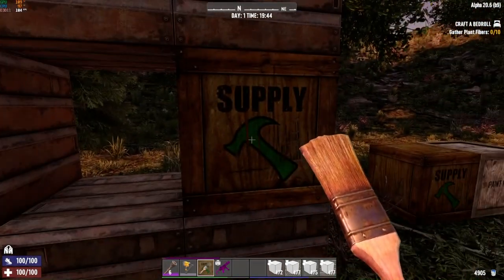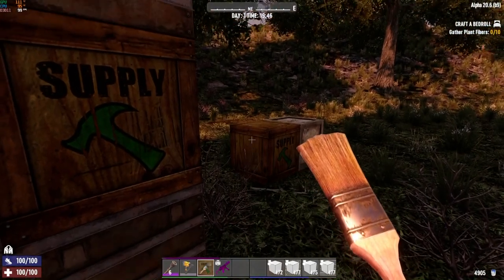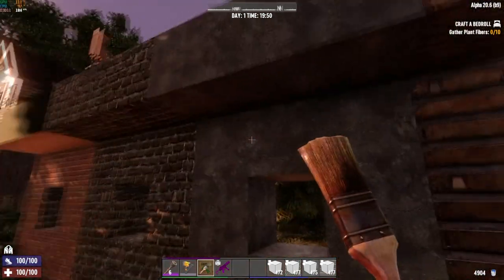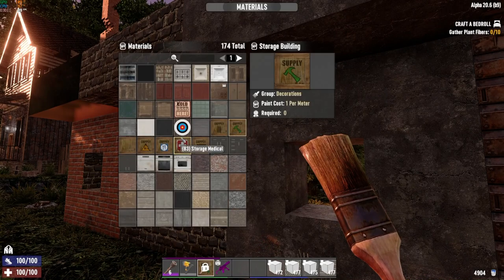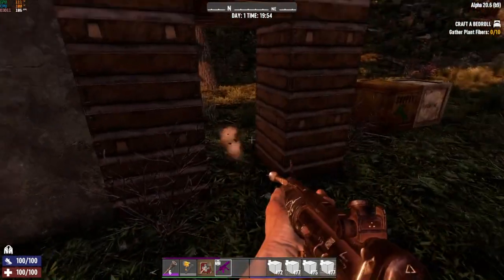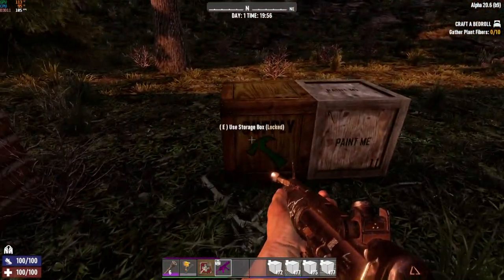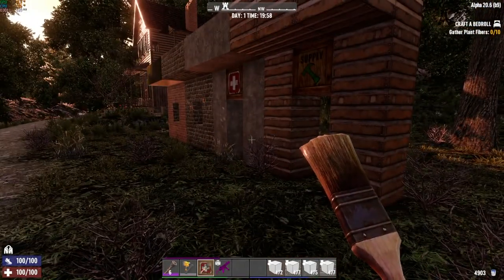You can also paint those icons on walls as well, though it will make it look like the supply crate itself since it borrows that texture. So perhaps if you want to label a room in your base — this is the supply room, this is the medical room — when your buddies roll up in your base they know exactly where to go. Or just put the icon right on your boxes.